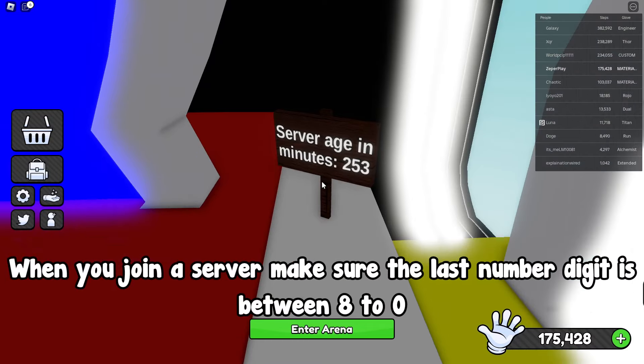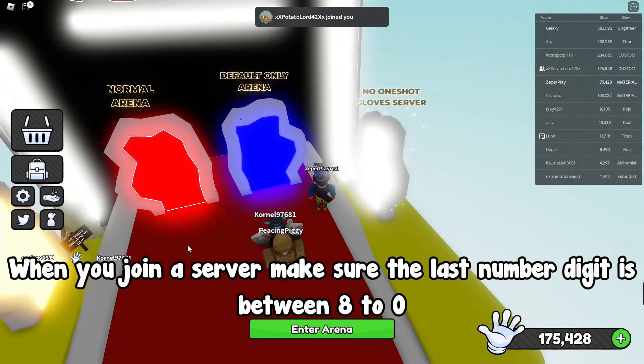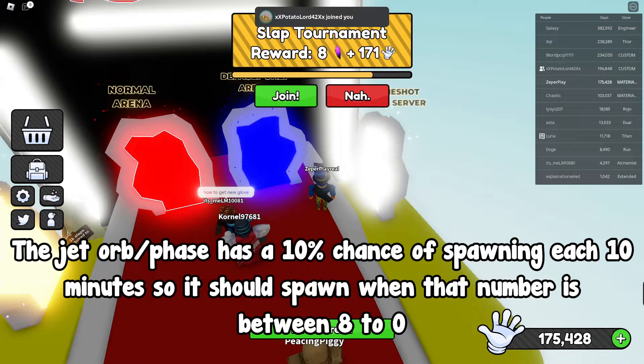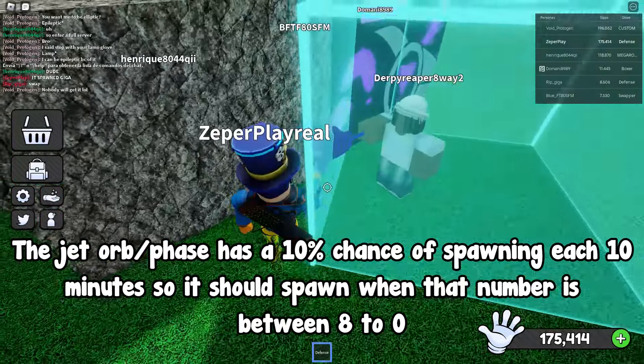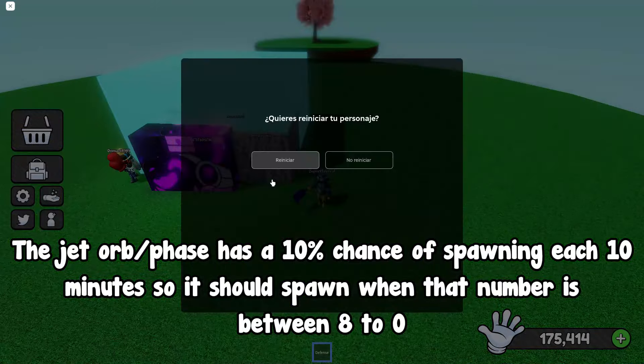When you join a server, make sure the last digit of the number is between 8 and 0. The Jet Orb has a 10% chance of spawning each 10 minutes, so it should spawn when that number is between 8 and 0.